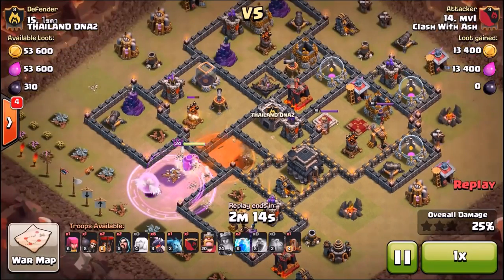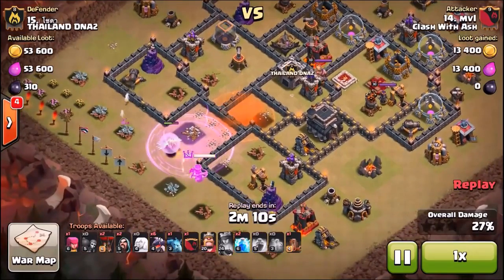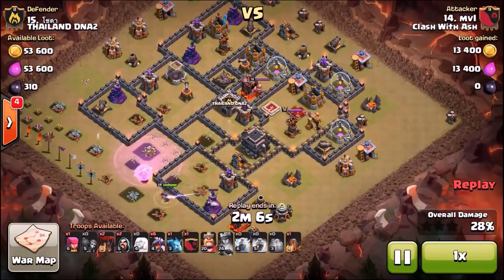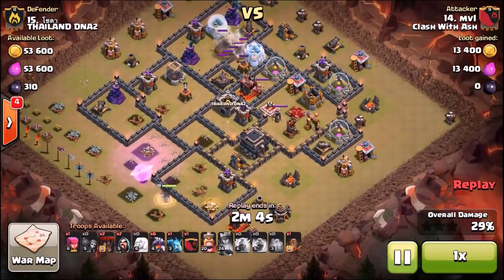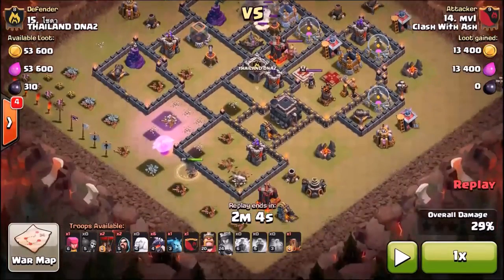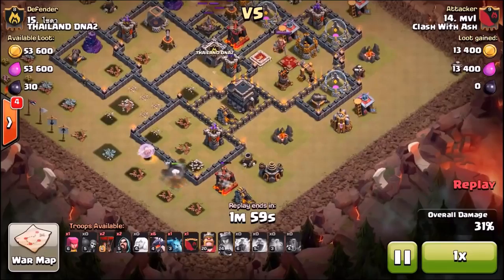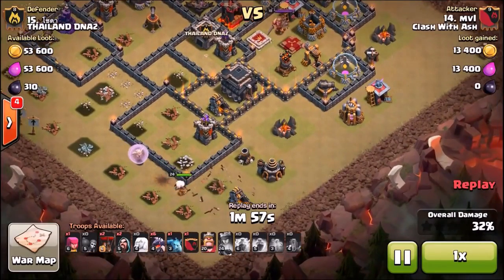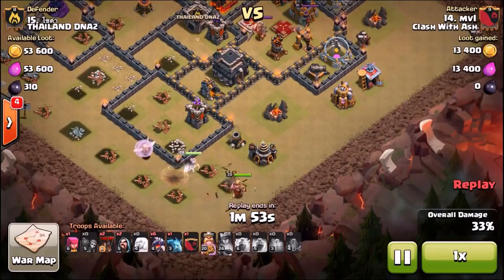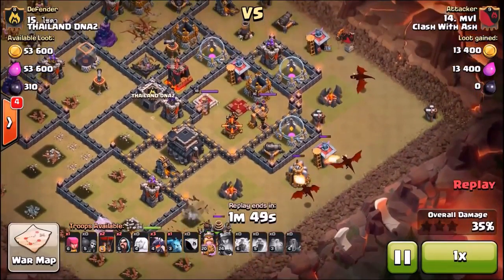MVL uses his second rage spell, so now he has no more offensive spells other than lightning. He uses it to take down an air defense — she actually took down two air defenses so far. That's partly why you start her on the opposite side of the base. You then use your lightning and earthquake spells to take out the far-side air defense, and you can leave the one near the queen's compartment because we're using a lava hound in the clan castle.